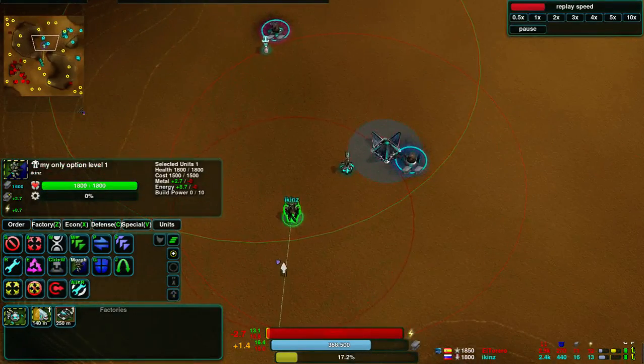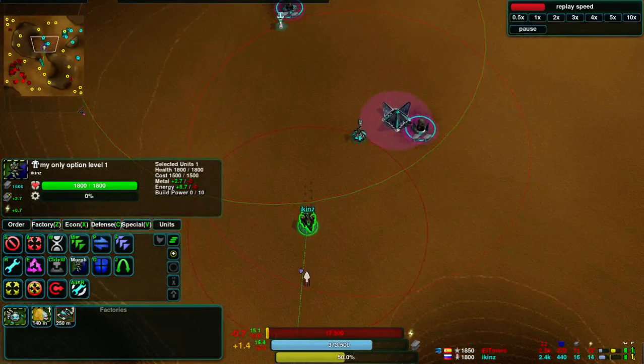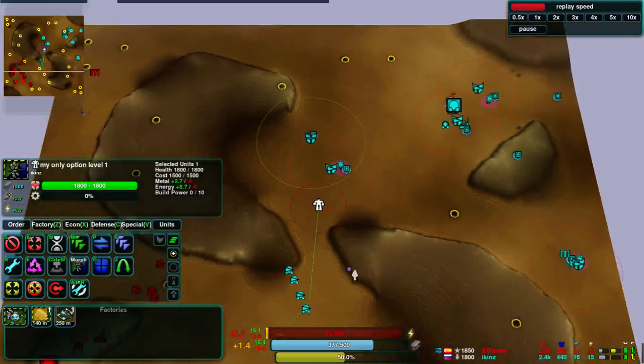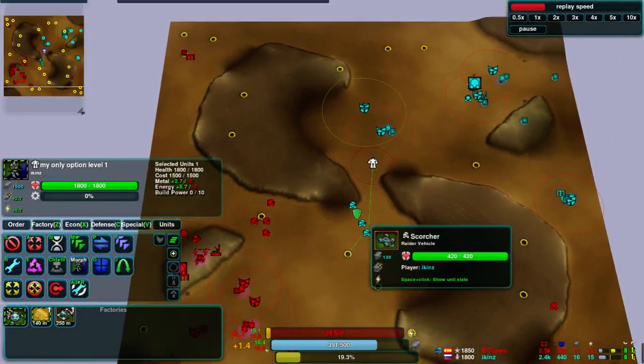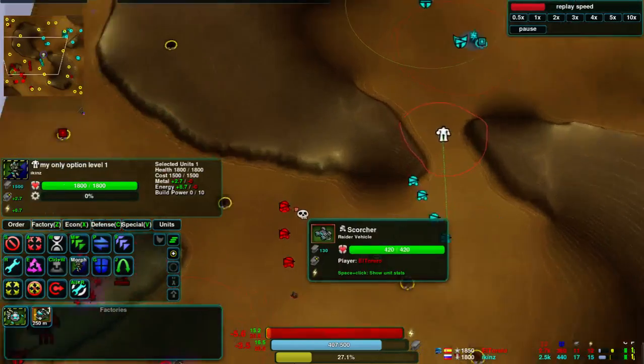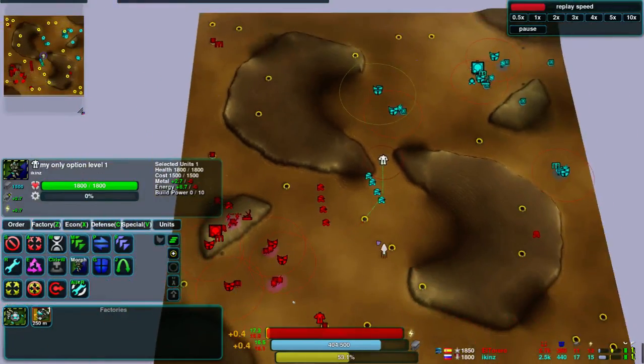Ickens has morphed his commander to level 1 now, which gives him Shotgun and Energy Cell. Shotgun is a good weapon to use against light, scouting, and raiding units — Scorchers among them.